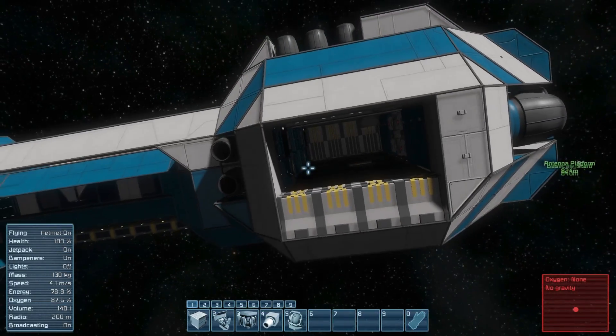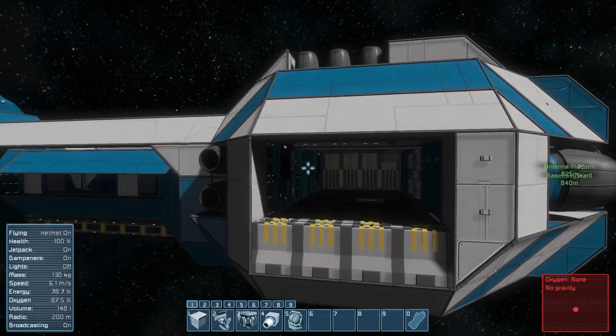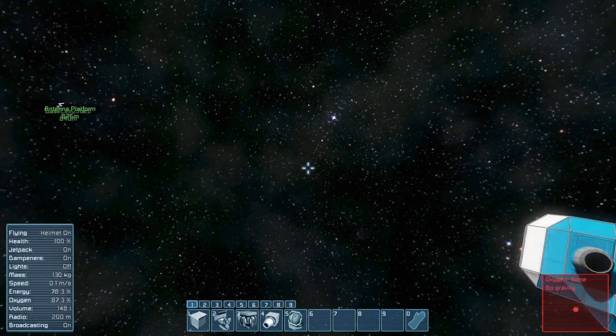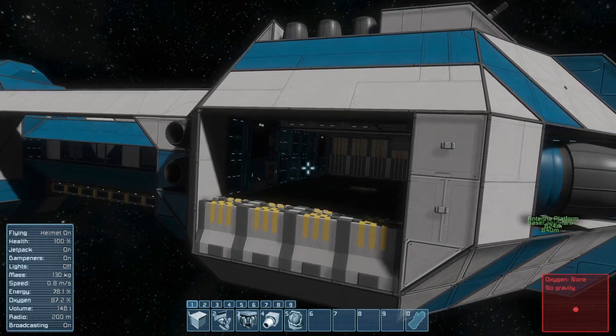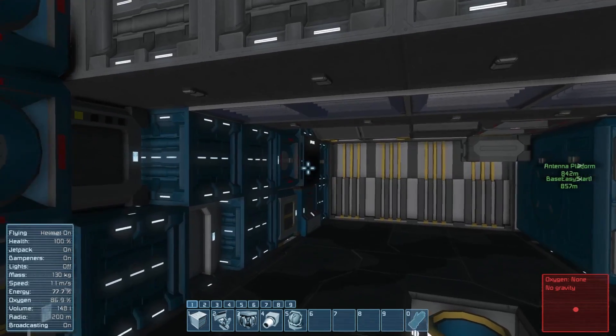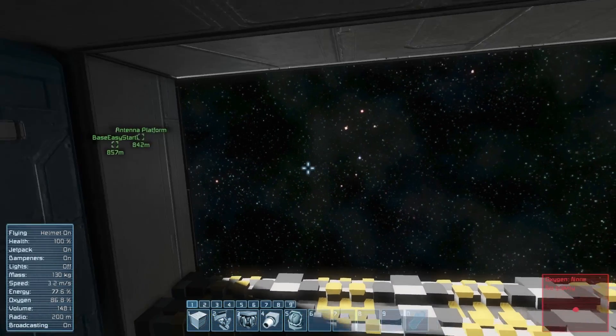It's a little bit glitchy to be honest, and my frame rate's tanking a little bit. But in case you haven't already noticed, I have the new DirectX 11 turned on. And one of the first things I notice is when you go inside the ship, the light adjusts. See, now it's brighter. Watch this.